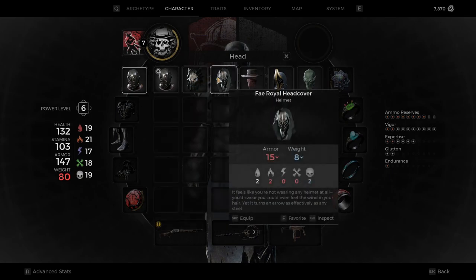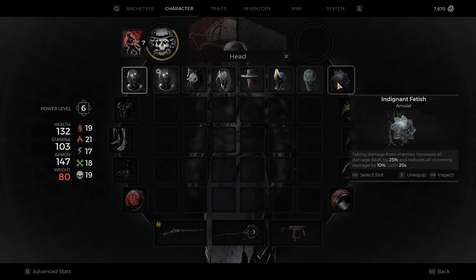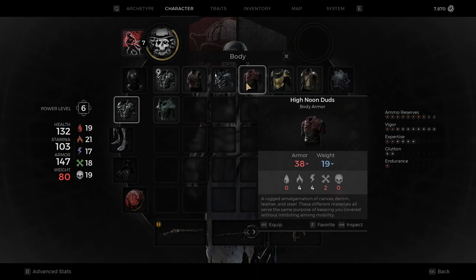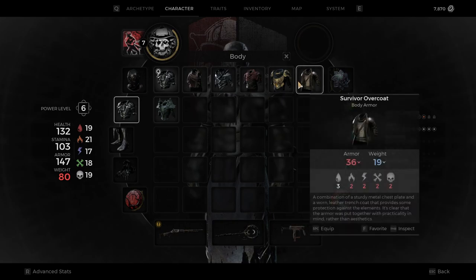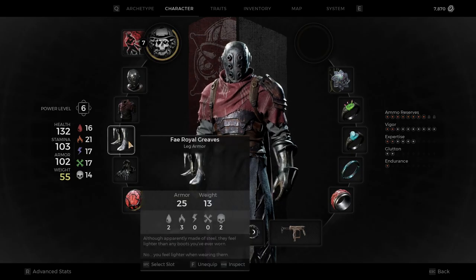I would not recommend using all of the armor pieces because you don't want to be doing the dolphin dive. Some of the bosses are going to hit you hard and you need to be agile to complete the boss fights without too much of a struggle. But that is how to get the Chicago Typewriter in Remnant 2.